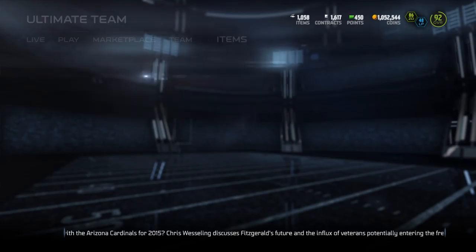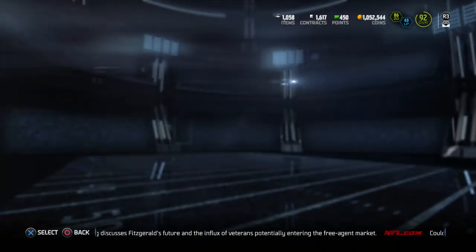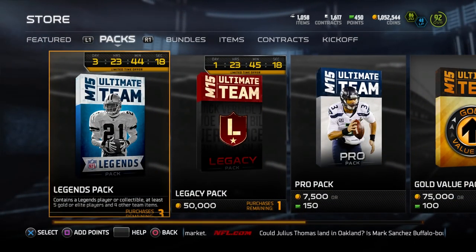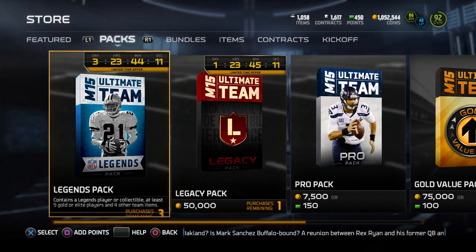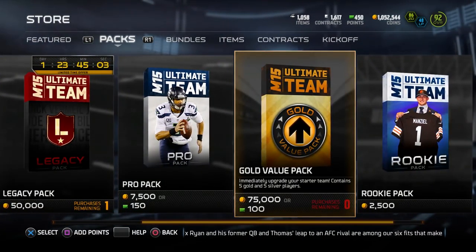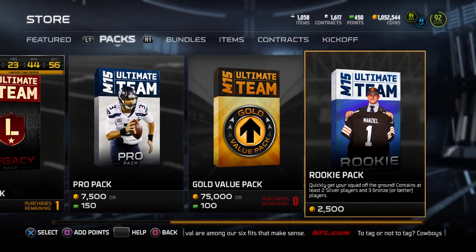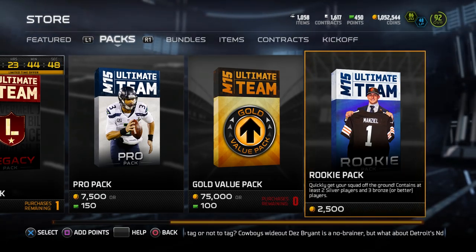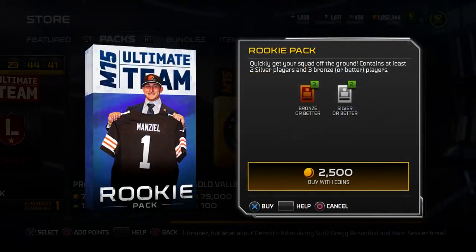The last thing I want to show you guys in regards to making coins is actually these packs that nobody really looks at anymore. We currently have legend packs introduced into the game today, and there are also legacy packs which could be pretty epic. We've got pro packs as well, and then a gold value pack. But this rookie pack — something people don't really purchase anymore — is actually going to contain three bronze players and two silver players. Kind of interesting, so let's open up one of these real quickly.